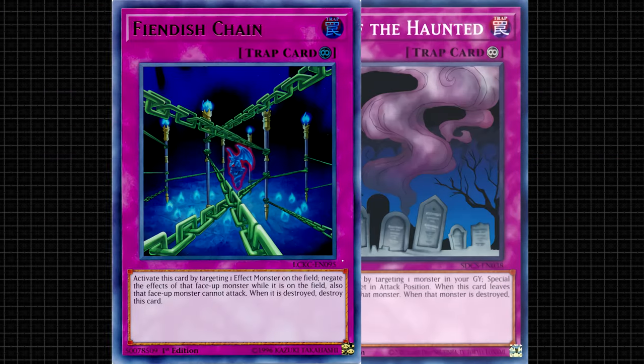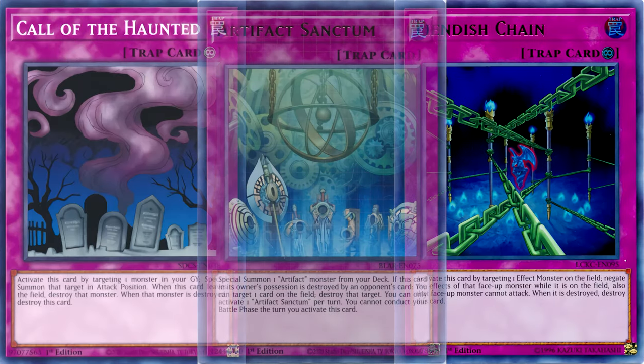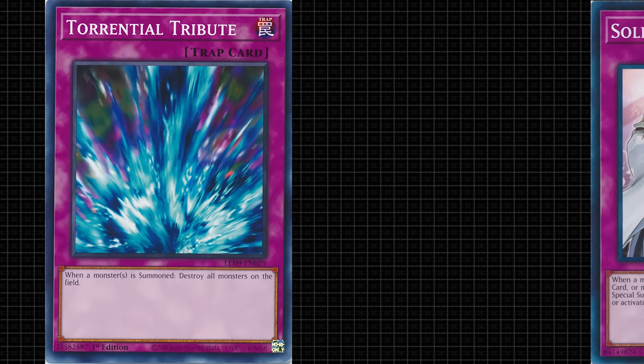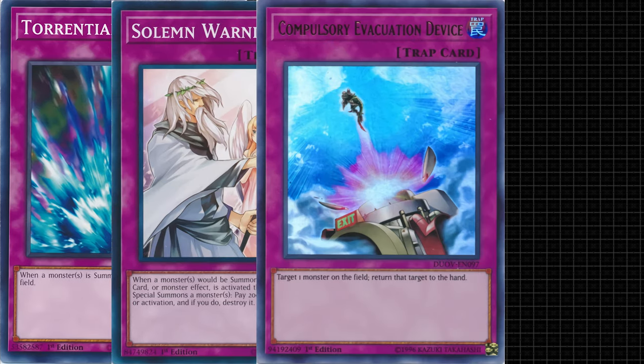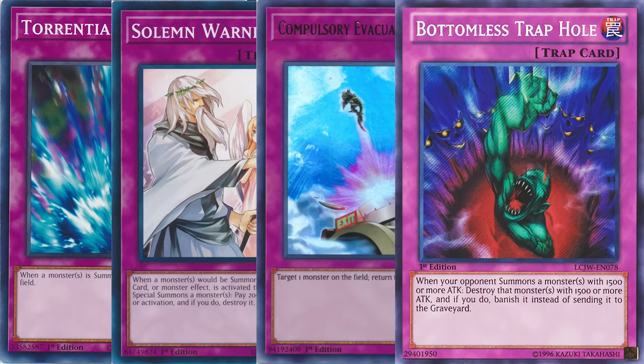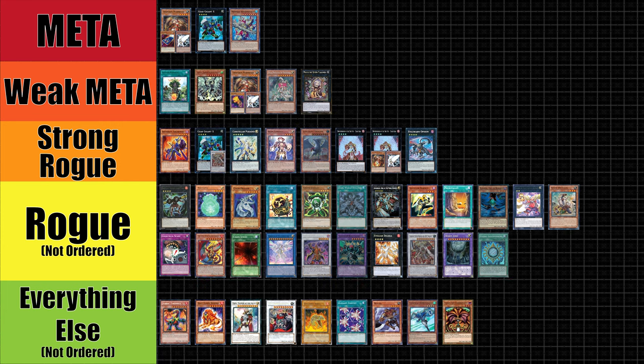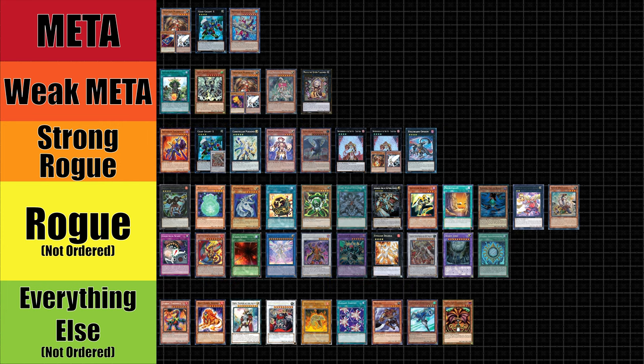HAT format is a very trap-heavy format. It is one of the last formats where this would be the case, at least insofar as every deck relying on back row. In this format, blowout traps like Torrential Tribute, Solemn Warning, Compulsory Evacuation Device, and Bottomless Trap Hole are limited due to how much game pressure they can put on an opponent. Since a lot of decks this format depend on a normal summon, this makes the traps very flexible and very powerful.